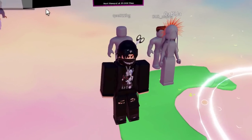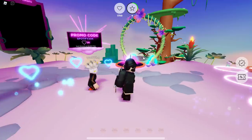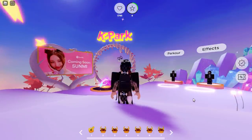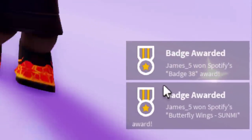I believe this one is very easy to get — I think you need to walk into a portal. My game is clearly not loading in very well. There are several portals — there's one there but there's also one over here. This is the one you want to walk into if you want to get the butterfly wings. And there you go — that's the girl, she's definitely Korean, I think Sunmi — and we got the badge as well.